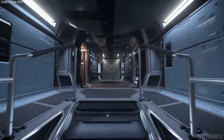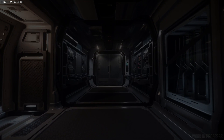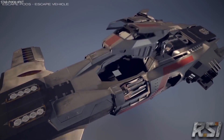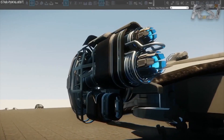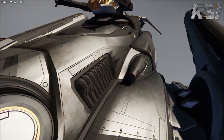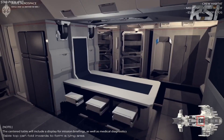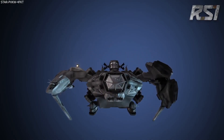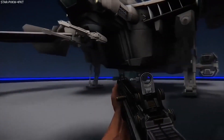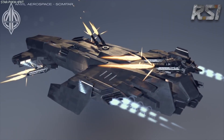In the real world, the Aegis Redeemer had quite a unique upbringing. It was the winning ship from the officially sponsored CIG show called the Next Great Starship, which aired weekly in 2014, during which members of the community could enter and design their own spaceship for a chance to win prizes, with the final design making it into the verse. It was done way before the ship pipeline process was thoroughly established, which meant the ship was always going to be in need of a revamp.